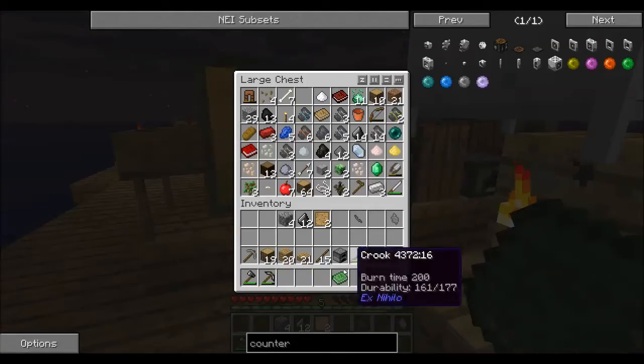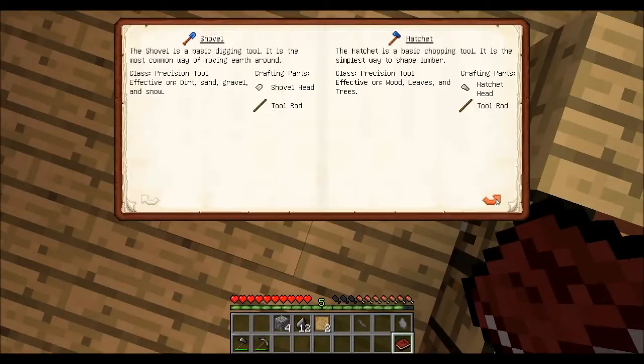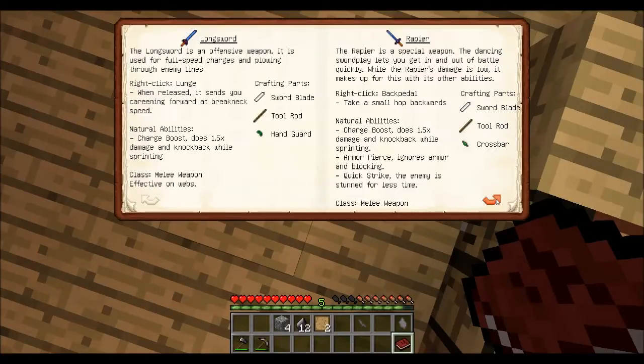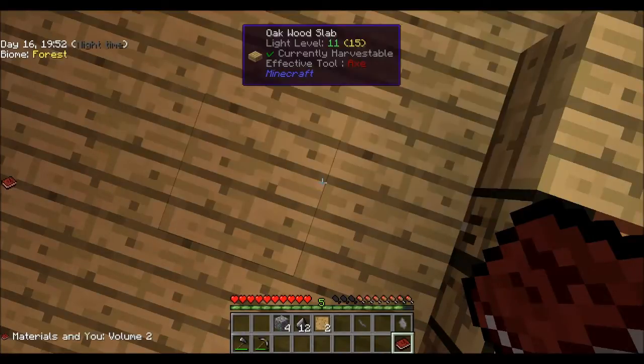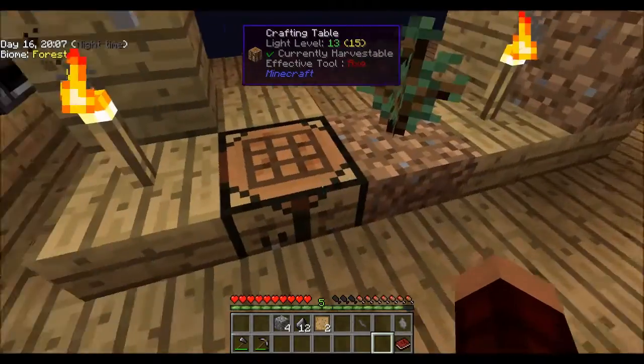Looking up the sword - a broad sword is a defensive weapon favored by many Tinkers. It needs a sword blade, tool rod, and wide guard. Apparently I can't make it though. Maybe it can't be made of stone because there's already a vanilla stone sword, so maybe you have to make it out of another material. Either way, I don't know.